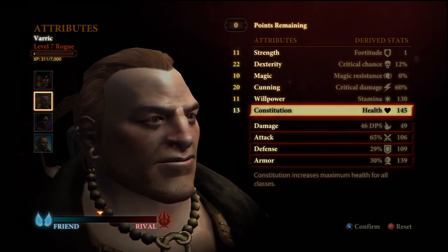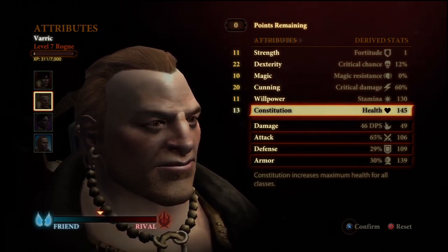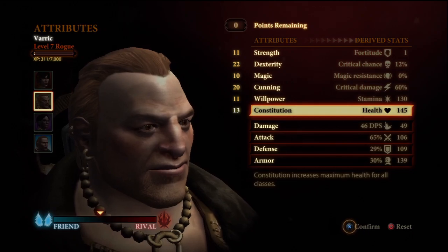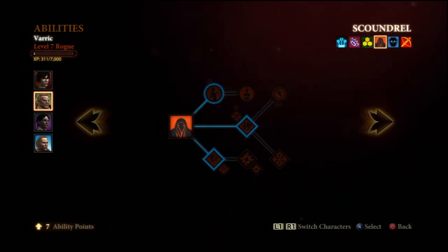He has a nice bonus to health — he doesn't start at 110 health, he starts at 120. So he's actually a little more durable than you'd think. That's all for stats for our rogue. Now, this ability tree is by far the most important tree for your rogue. He's going to be able to control the battlefield with this tree and also get a nice bonus to damage, just in case enemies aren't attacking him.